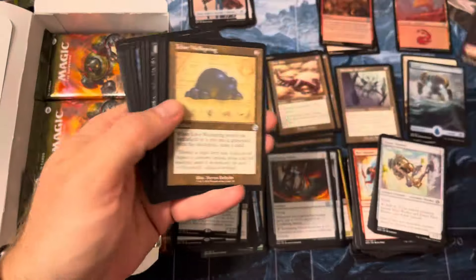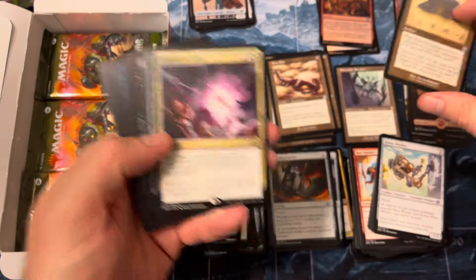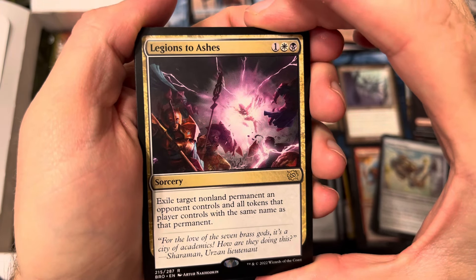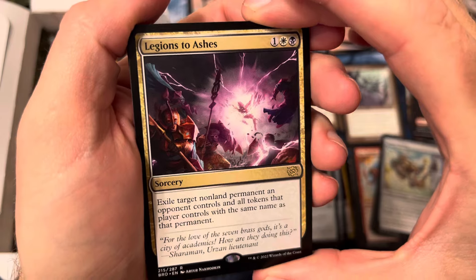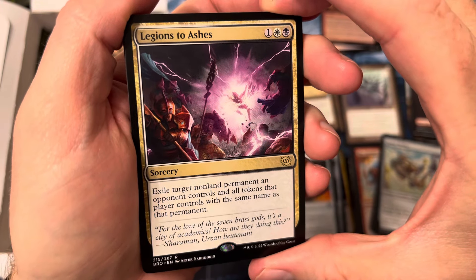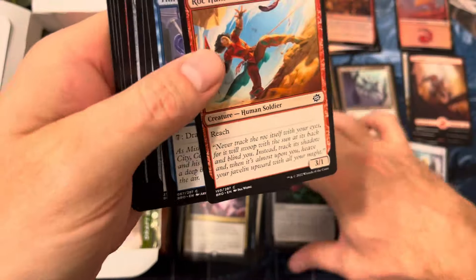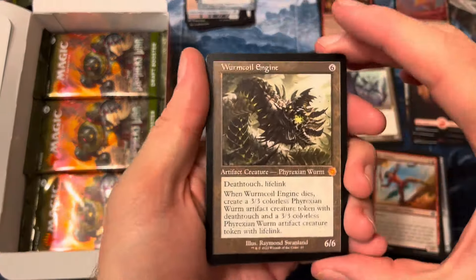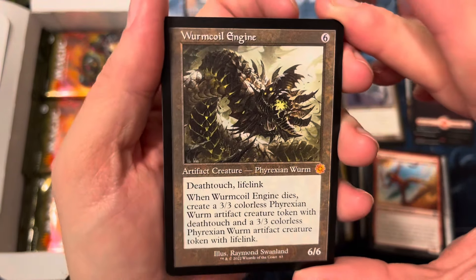Ichor Wellspring, Legions to Ashes — each target non-land permanent your opponent controls and all tokens with the same name, exile it. So it's like an Anguished Unmaking for non-land permanents and token copies of it. That's fine — it's a sorcery, so it's just fine I guess.